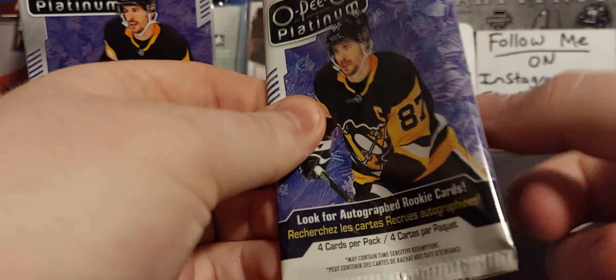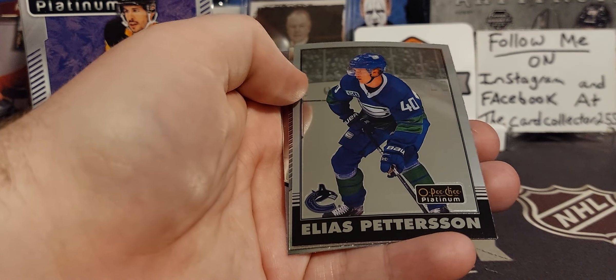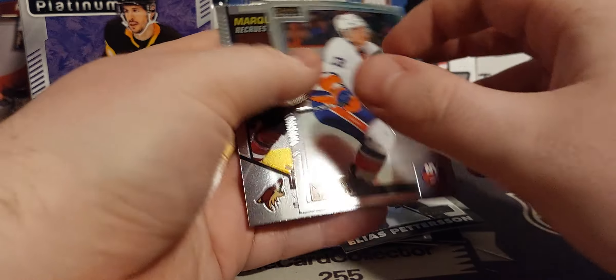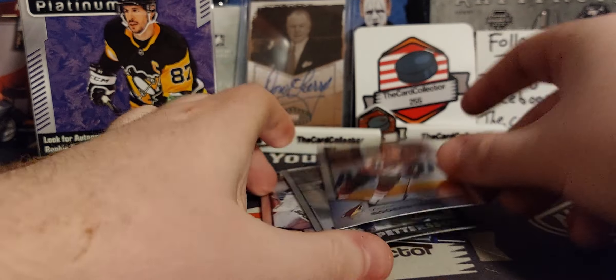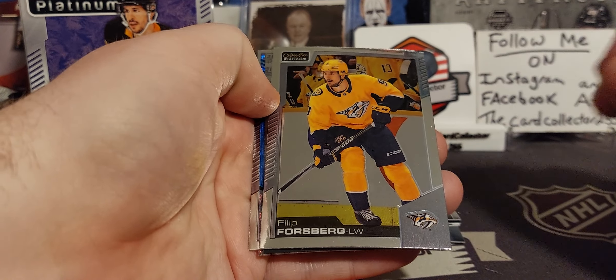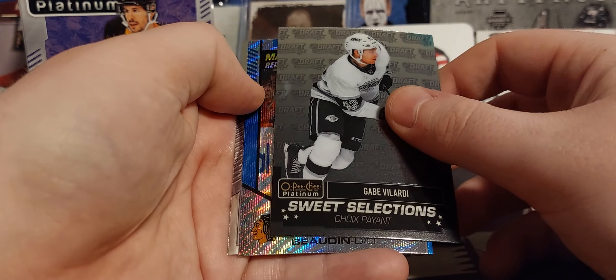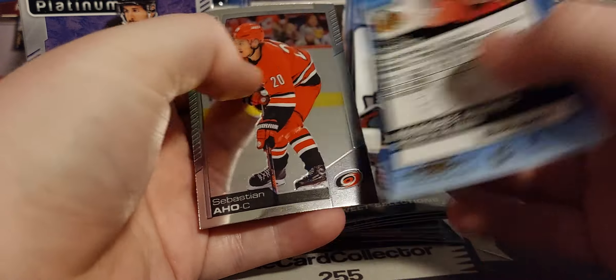Still need some Kaprizov — would love to pull at least one autograph, we'll see what happens. We got a retro Pedersen. Barzal — that is not just base. And a Soderstrom that is a Marquee Rookie, so not the best pack. We got something — Forsberg, very nice. Gabe Velarde Sweet Selections, very nice, that's a nice one. And Nicholas Bodine Blue Surge Walmart exclusive rookie.